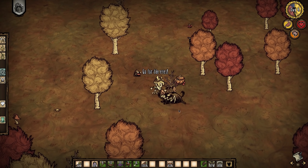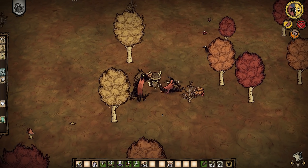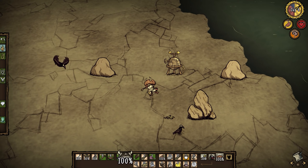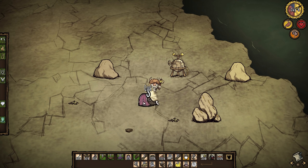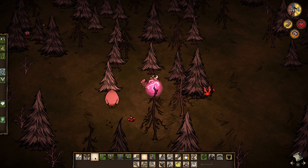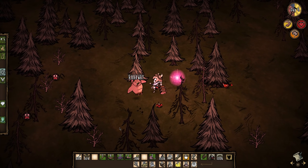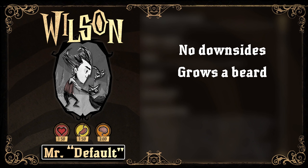Hey everybody, Jazzy here. This is my beginner's guide to your first autumn in Don't Starve Together. I've made a few Ruins Rush guides, but a new player to the game is going to want to focus more on just surviving and preparing for their first winter. So I'm going to walk you step by step through your first season in the game, what to gather, and how to protect yourself. This guide assumes you're doing a solo run, and if you're playing on a community server I'd be a little more considerate about world resources. I'll be using Wilson in this playthrough because he has no real downsides, and also grows a beard that helps out with freezing in winter.